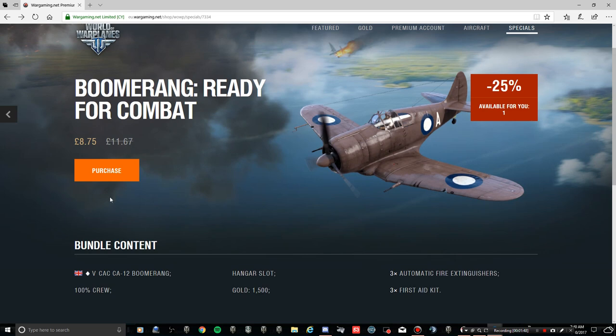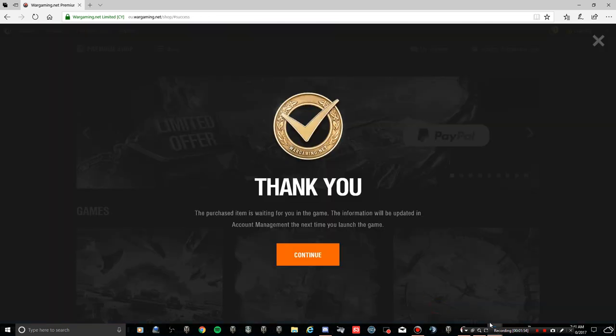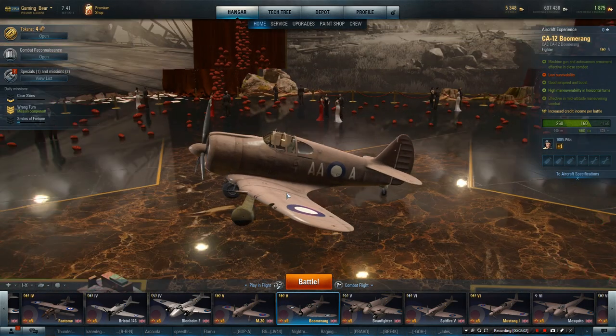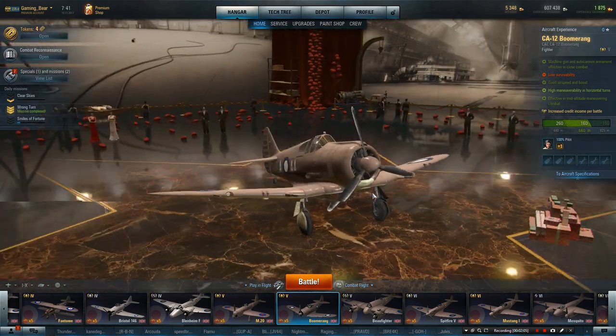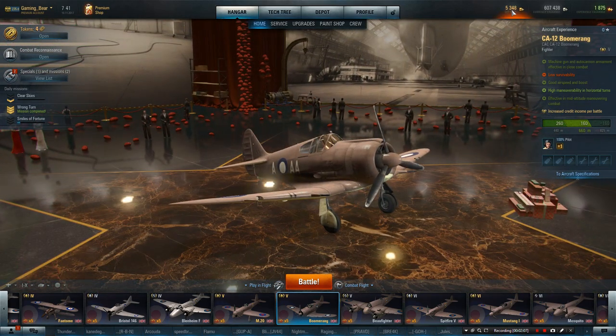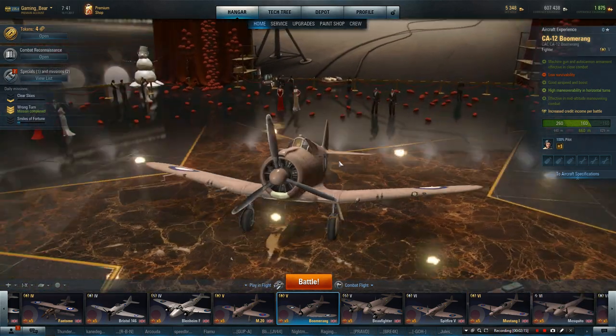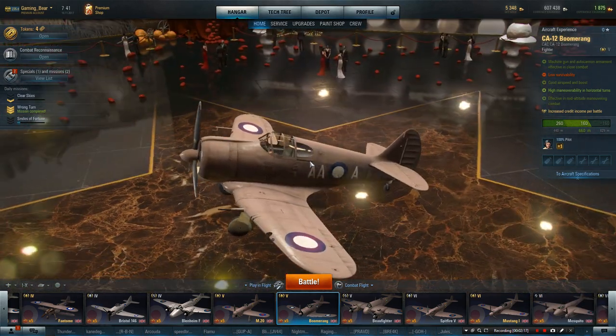It's a tier five British boomerang plane. I'm going to get this and test it out for you - first game - so we know what it's like. Okay, we've got it. Now let's get into the game. Two sets of ammo, boomerang - cute little plane. But what you've got to bear in mind, if you didn't want the gold, then the £8 or whatever it actually costs - is it a good plane?